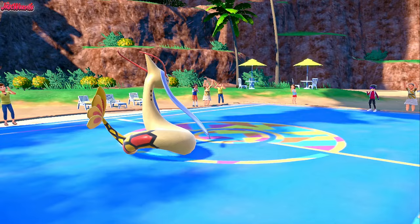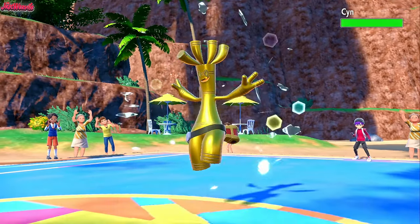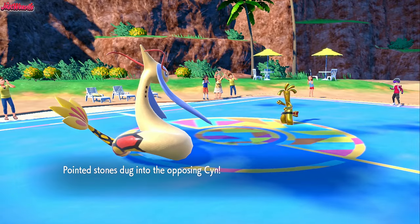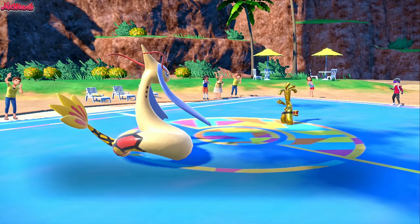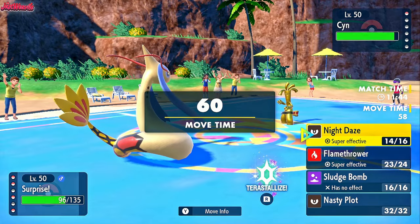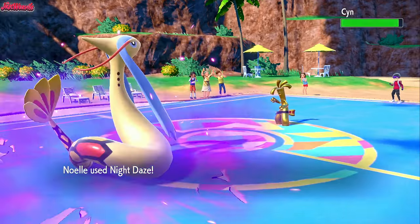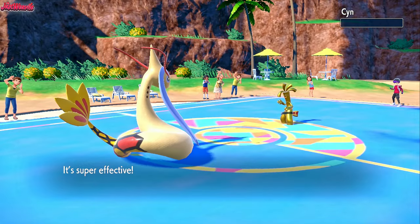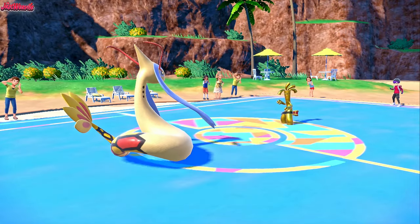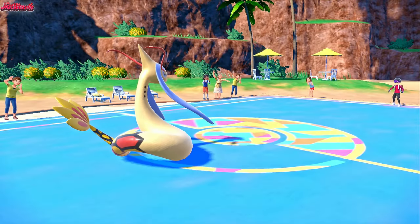As long as Goldenglow is not Trick Room, we should win this. Goldenglow comes in with an Air Balloon, floating in the air — so they're not Trick Room, which is good to know. We go for Night Daze and that takes out Goldenglow in one clean hit. That is going to be the game — GG Reese, that was a fun one. Zoroark really popped off.